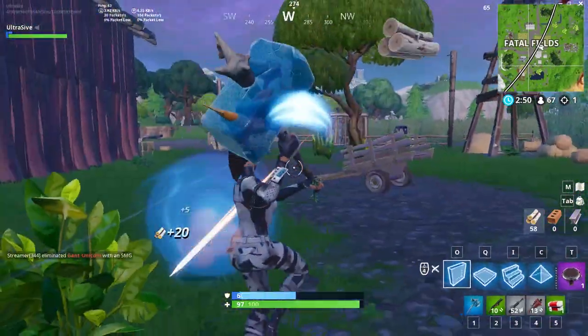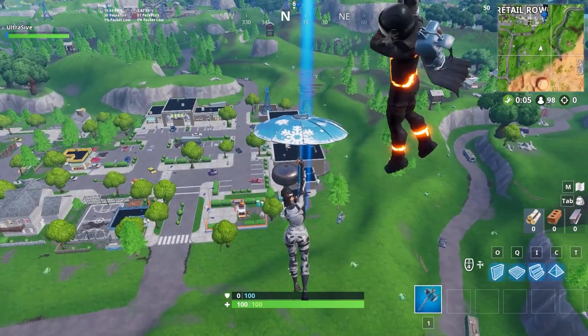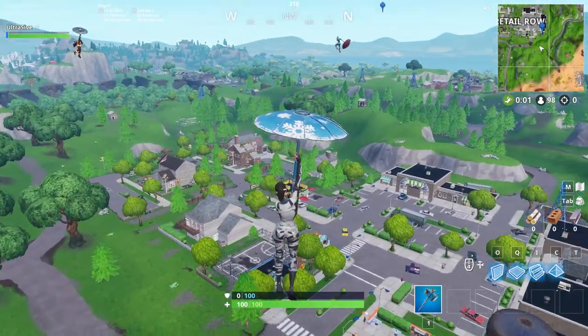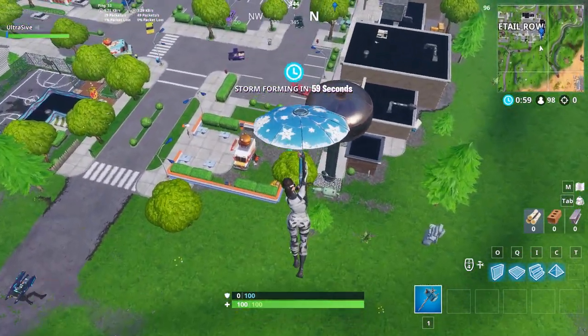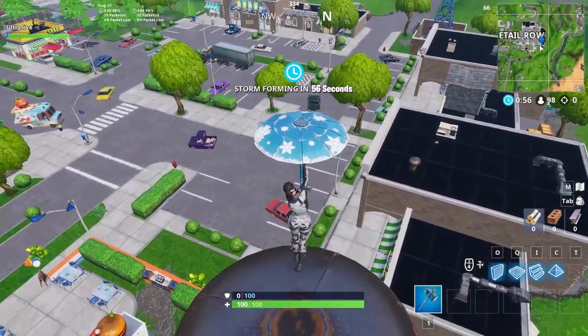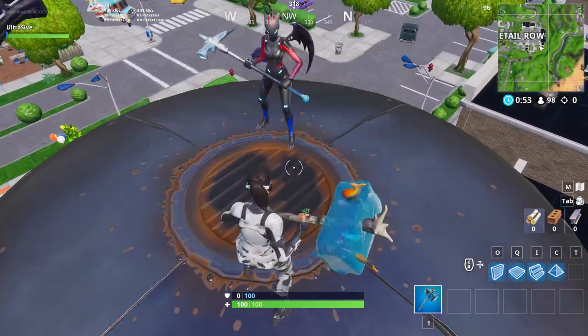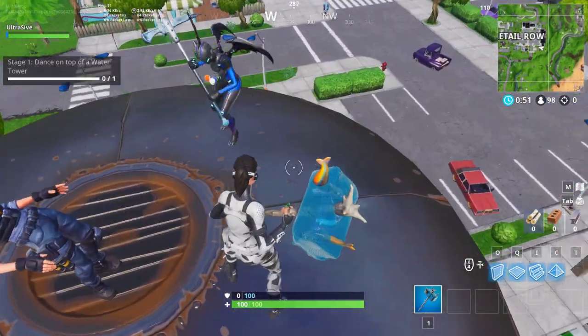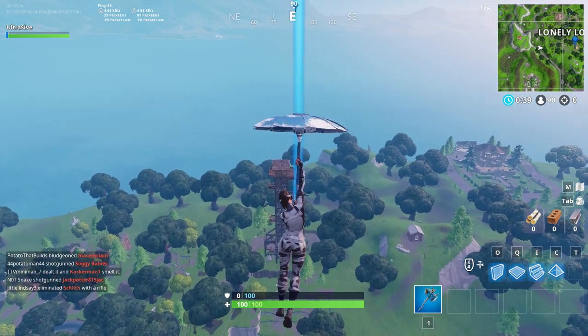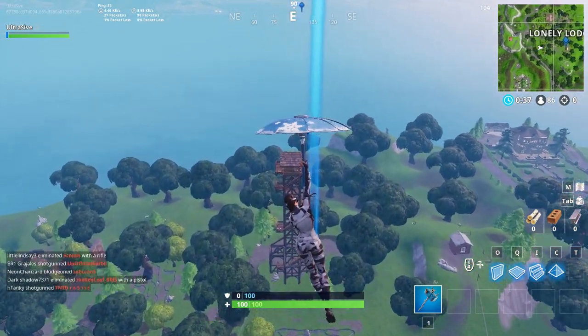The next challenge is a stage challenge. The first stage is you need to dance on top of a water tower. That one's pretty easy — it's just in Retail Row, kind of on the east or southeast side of Retail. The next stage is dance on top of a ranger tower. This one's in Lonely Lodge — just be on the very top of the roof, or you can build up there after you open a chest so you don't die.